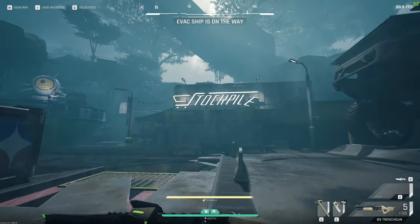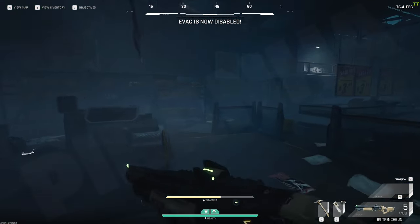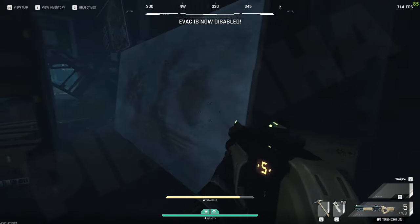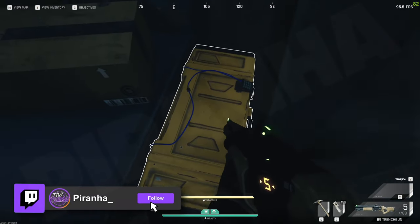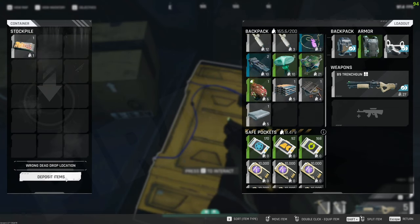If I turn around, we're going to head into the stockpile — this is where we actually need to go. Run directly in and just run to the right of these shelves. You see this fallen over — actually that's leaning up — a giant piece of something, and around the back right here is the actual dead drop itself.